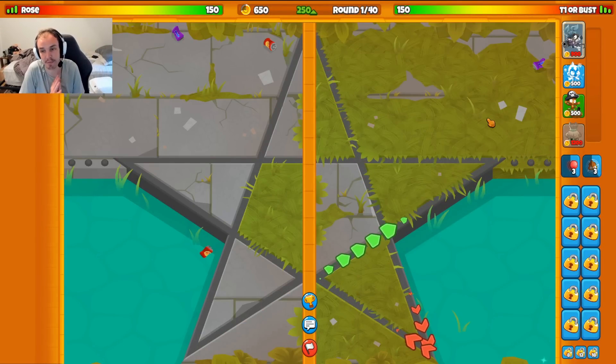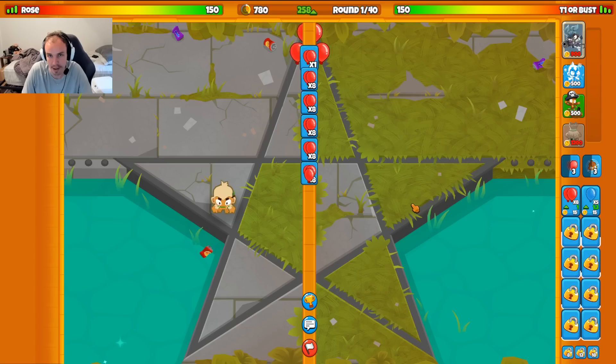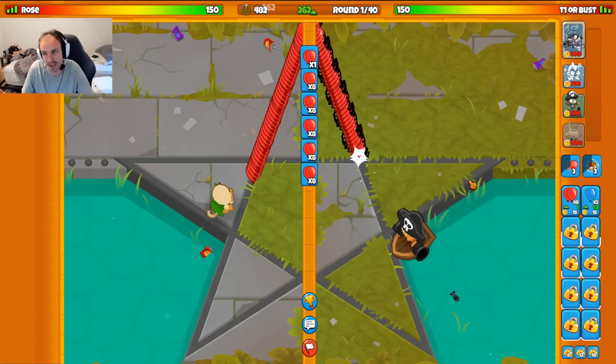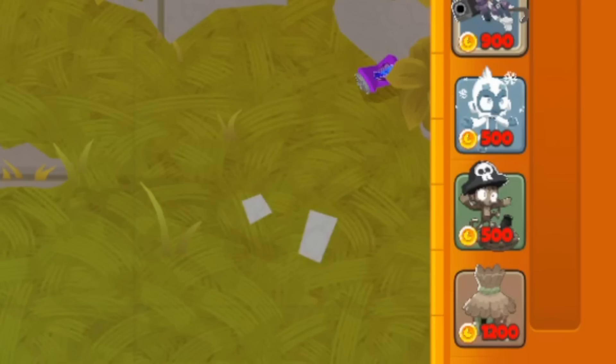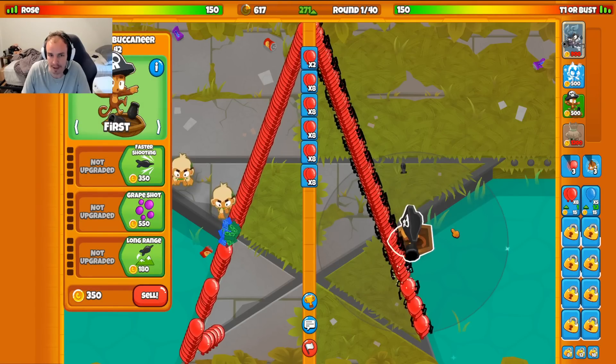Alright, here we go guys. We are against Mrs. Rose on the map Star and it looks like they're starting with their Druid right there. I'm going a really fun strategy today guys, which I'm super excited about because I've never used it on the channel before, which is Boat, Ice, and Village.